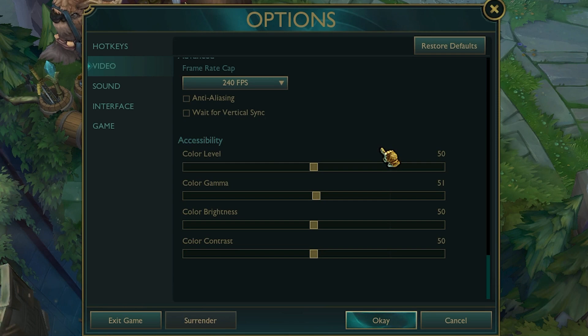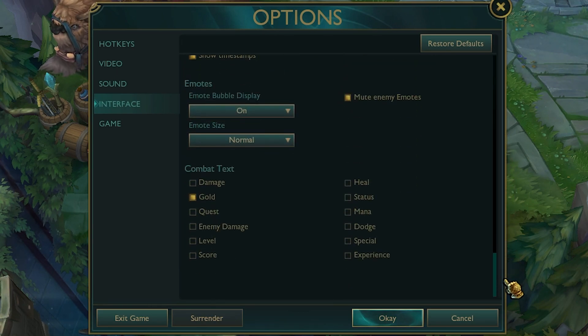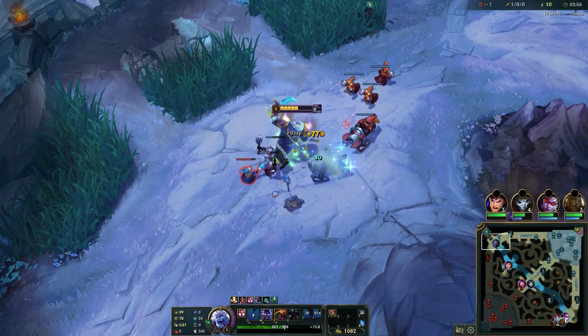The Accessibility tab is all personal preference — brightness and colors won't affect FPS. In the same menu, go to the Interface tab and make sure 'Enable Hood Animation' and 'Show HUD Bar Animations' are both unticked. Scroll down to Combat Text and only keep the gold text enabled. Other combat text is just a distraction and costs FPS in teamfights, so it's better to turn it off and actually see what's happening instead of random numbers everywhere.